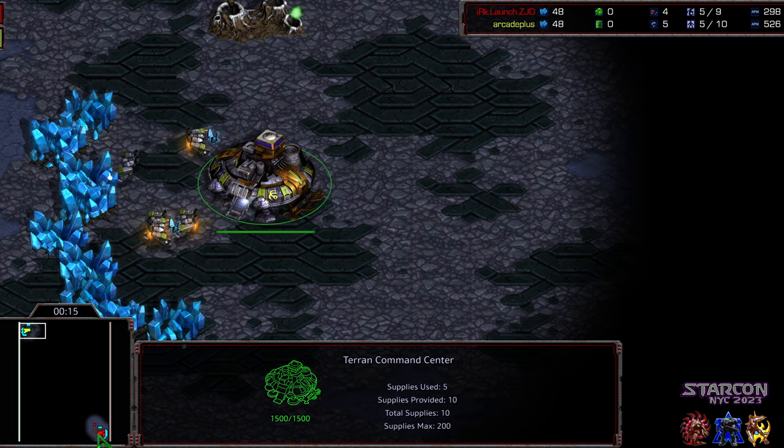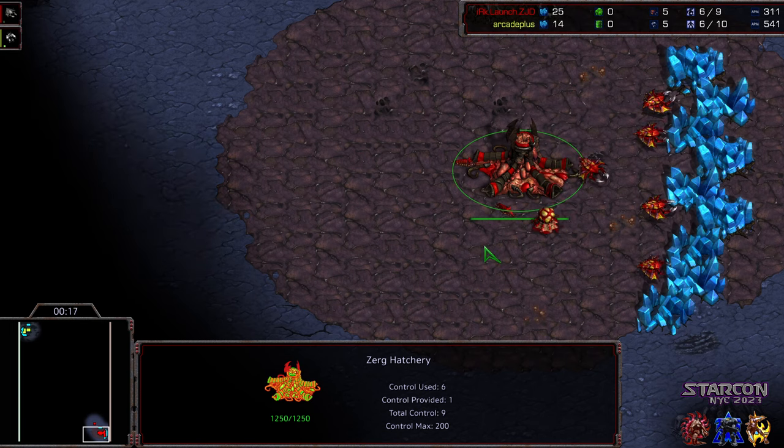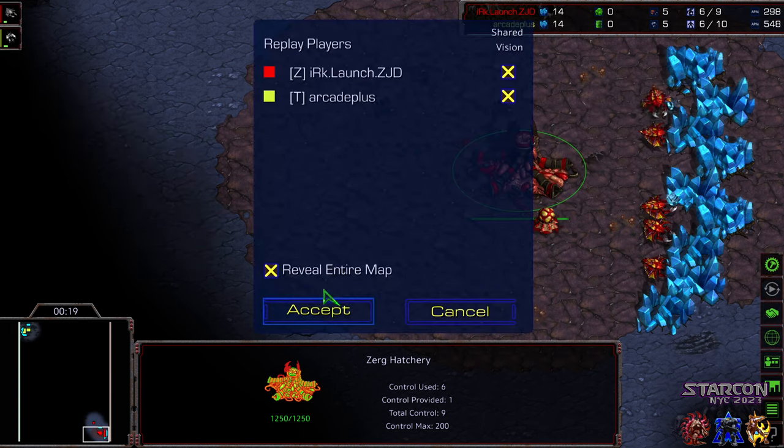Upper left hand corner, we got RK+, starting as the yellow Terran. Bottom right hand corner, we have Launch starting as the Red Zerg. This is on Neo Dark Origin, which is an ASL map this season.